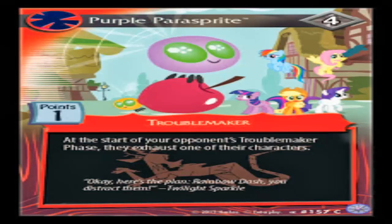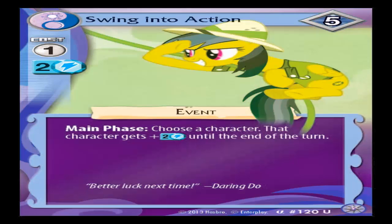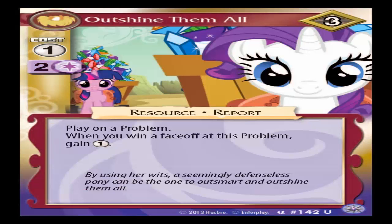Your other two card types are event cards, which can be played at different times based on what the card says — like cards that come into effect at the main phase or during a problem face-off reaction. The starter deck I picked up had the Rainbow Dash and Rarity theme with cards in those two event categories. And then you've got resource cards, which can also be played at different times and on different cards, like at your home or on a friend. They seem to have varying effects, like increasing a card's power or reducing how many points you need to confront a problem.